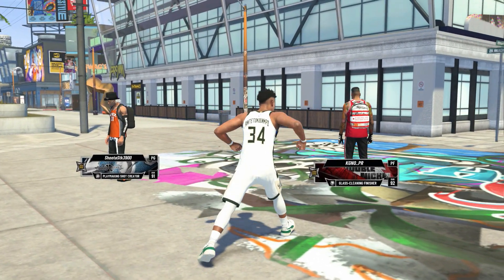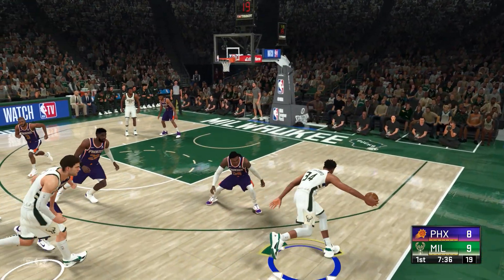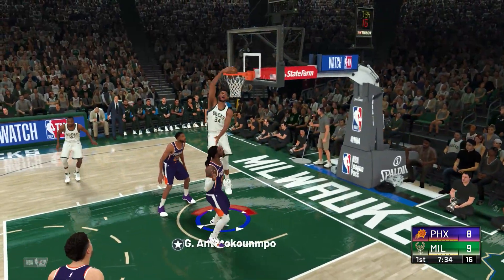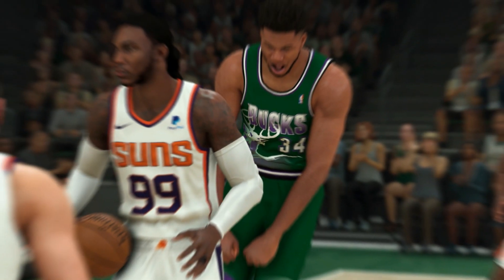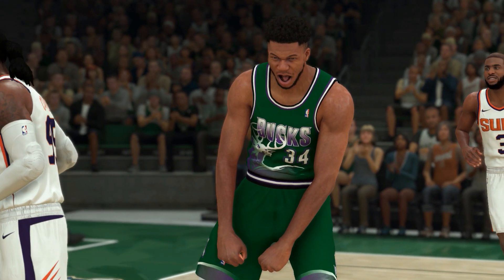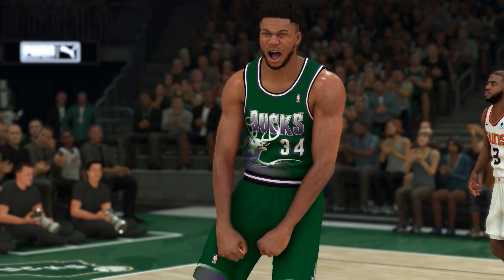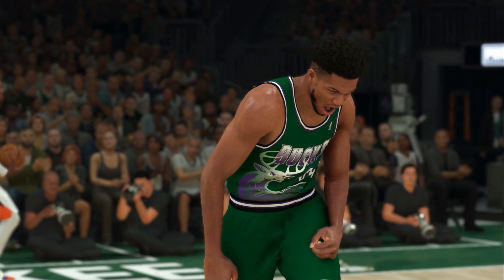So this build can dunk on anyone. It also gets almost 25 finishing badge upgrades and almost 25 defensive badge upgrades. And since Giannis can also playmaker, I made sure this build gets a decent amount of playmaking badges. Anyways, enough hyping up this build — let's get right into today's video.